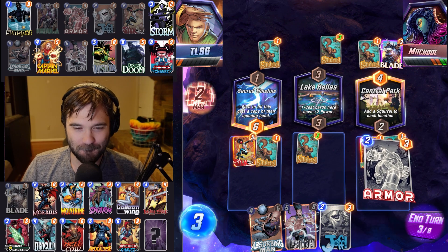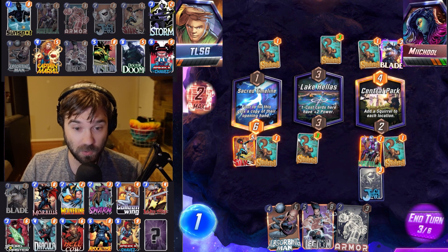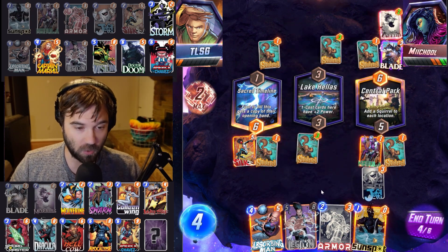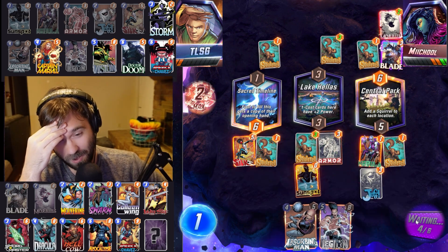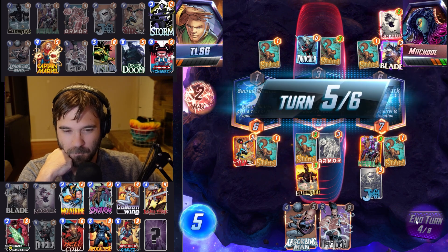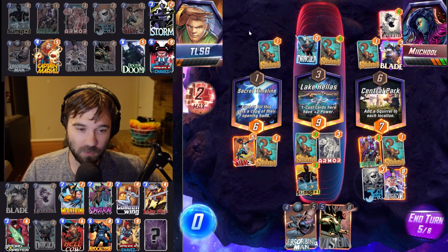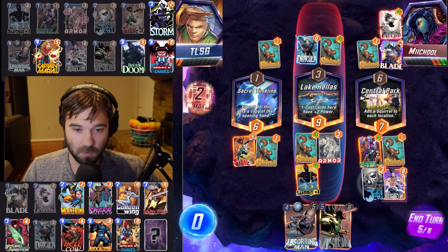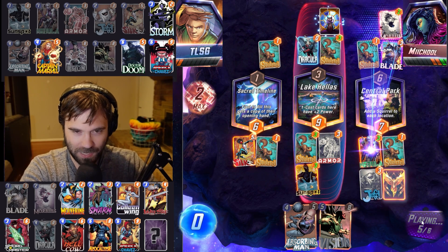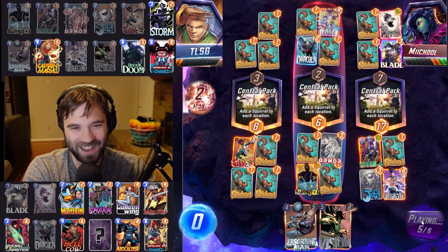These RNG outcomes are just so consistently bad for us. Let's do Jeff into the Central Park lane — I don't want Silk to just cap out that location. I want that flexibility, so we put Jeff there so we can move him out later. I'm going to do Armor and Sunspot now. Is this the Dracula coming down? Especially with Apocalypse already being hit — that's scary. I'll have one more space to play. I like the Legion on Central Park; it's just enough that it might work for us.